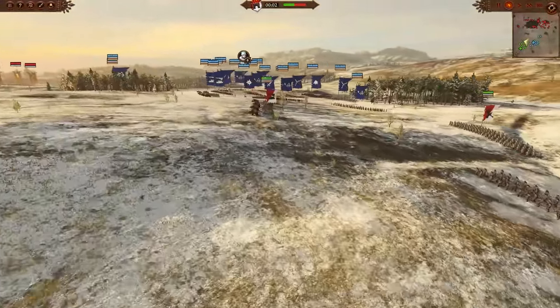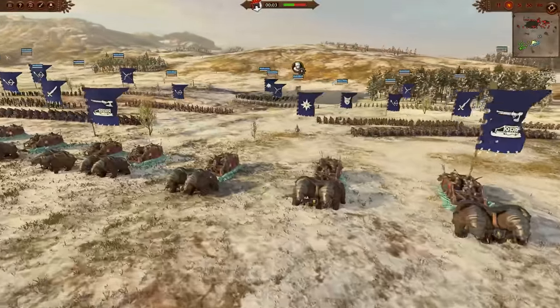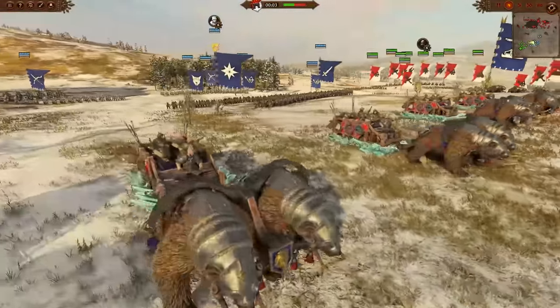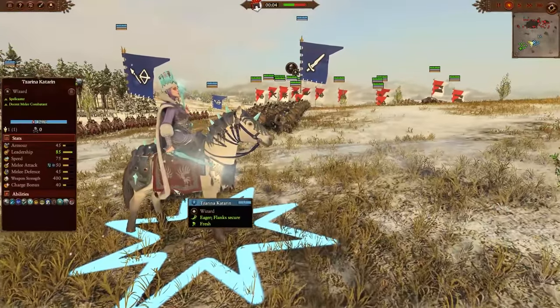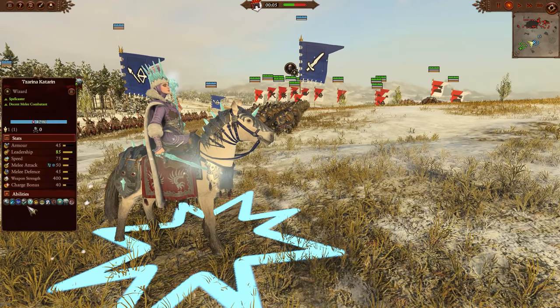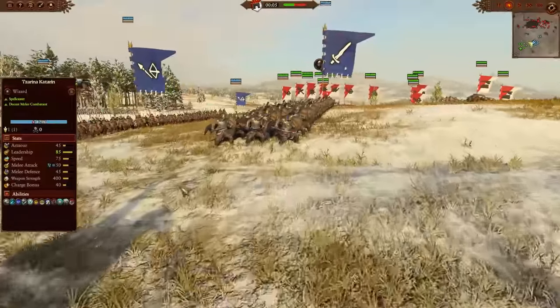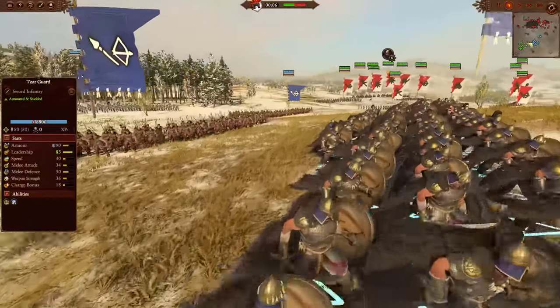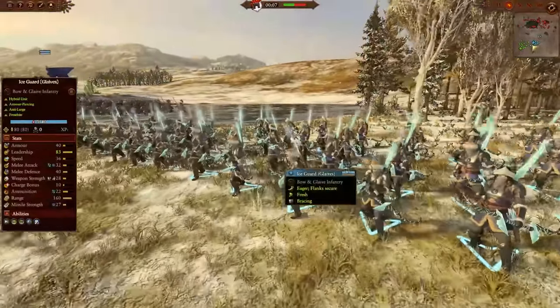Two very different army styles on the Kislev side, but they're united by one of the best units in Kislev's roster, the Light Warsleds, which are everything Warwagons wish they were. Tsarina Katerin has Ice Sheet, Frost Fang, Ice Shard, and Frost Blades, but is lacking an important spell we'll talk about in a little bit. The rest of the build is Tsar Guard, Kossars, the Gryphon Legion, and Ice Guard wielding Glaives, which in my opinion are much better in campaign than in multiplayer.